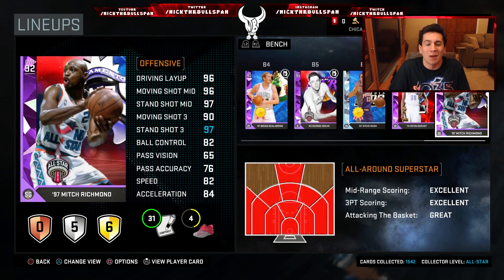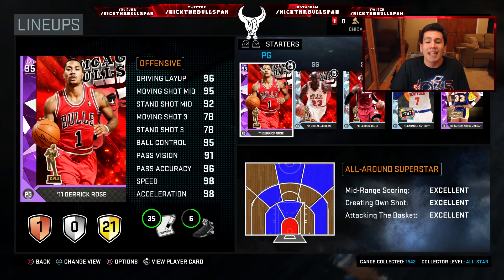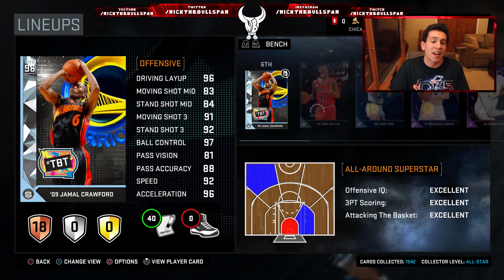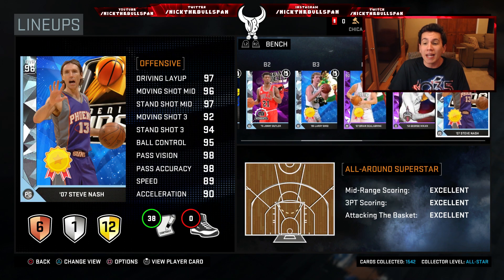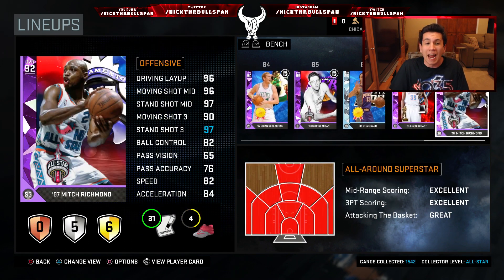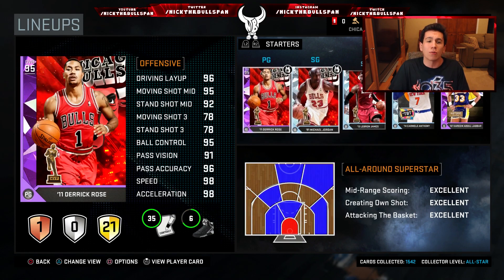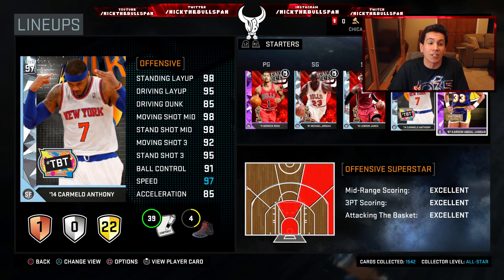Then we have Amethyst Kevin Durant, who can bring some points off the bench if we need a scorer. The last bench spot is Money Mitch Richmond — I love his jump shot, he's a great scorer, so if my guards aren't doing it I can put in Money Mitch and go off. So this is my lineup: Derrick Rose, Michael Jordan, LeBron James, Carmelo Anthony, Kareem Abdul-Jabbar, with Jamal Crawford, Jimmy Butler, Larry Bird, Scalabrine, George Mikan, Steve Nash, Durant, and Mitch Richmond off the bench. A beastly squad!